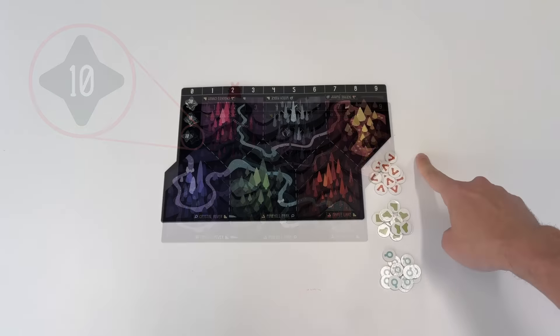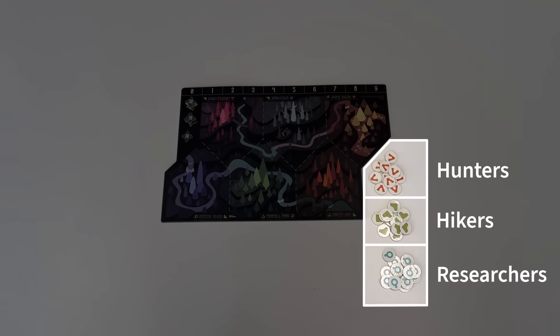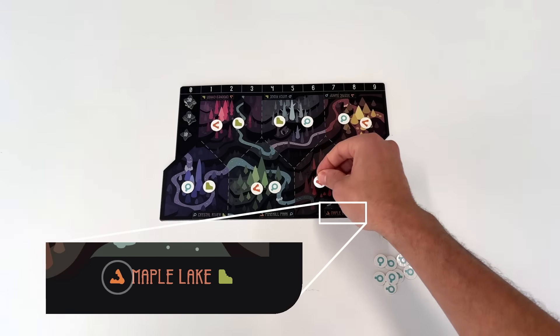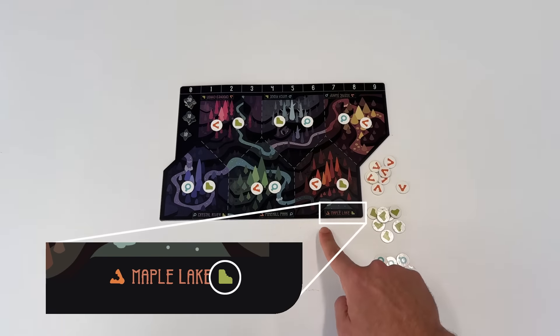You'll notice that the track isn't very long. As you gain myth, you'll move your meeple to the opposite end of the track and collect a myth token, which represents 10 points. Next to the board is the rest area where humans congregate before venturing out into the wilderness. There are three flavors of humans in the game: hikers, hunters, and researchers, each with their own designated space on the rest area. To finish setting up the board, place two human tokens matching the symbols depicted on each site.